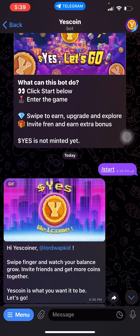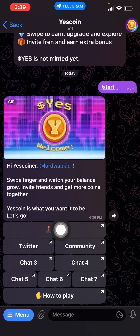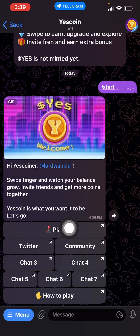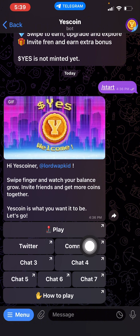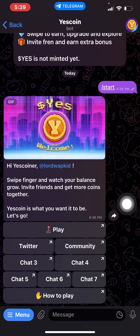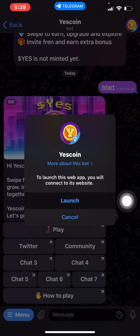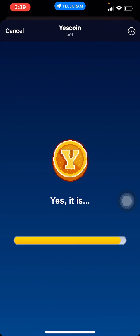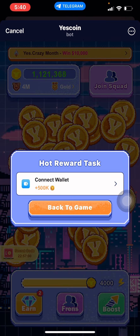When you get to the interface, first click on the Start button, then you'll be directed to Play. You can check out things about YesCoin there — their Twitter handle, their community, chats, and so on. Click the Play button, and once the screen appears, click on Launch. It will load and then you're in.